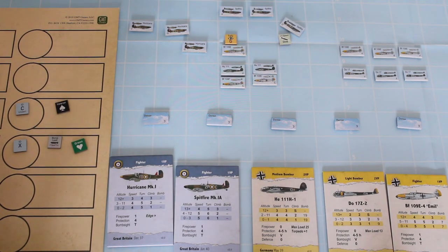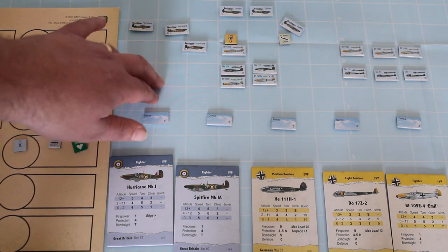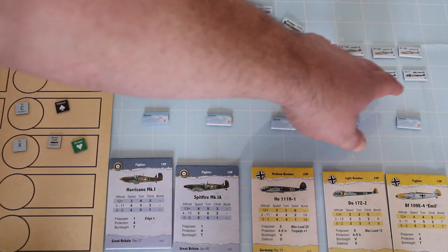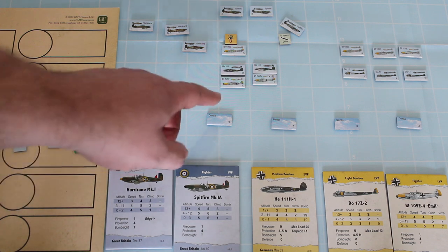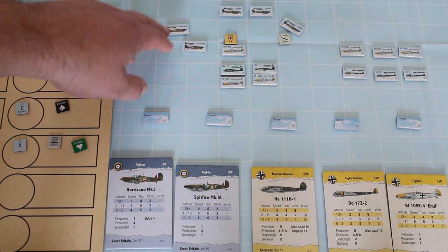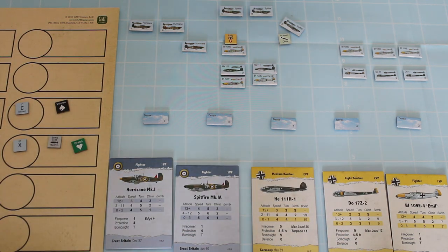In this example, I've just set the game up quickly. This is not a specific scenario, just to illustrate some of the mechanics and talk about the game in general. So we've got some German bombers — some light bombers and some medium bombers here — supported by a whole bunch of 109 squadrons. And they're going to be attacked by some British Hurricane and Spitfire squadrons. The cards represent the different squadrons and the different types of planes in this particular example.